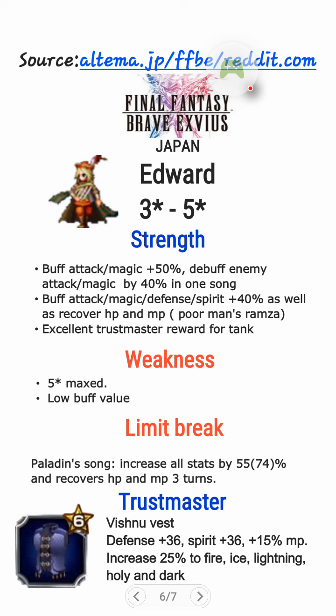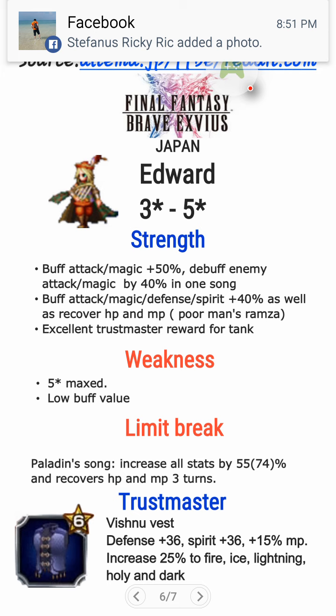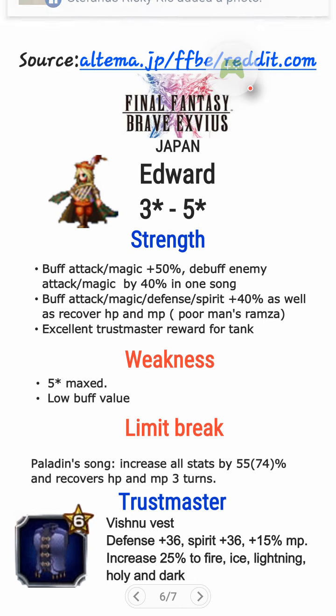Next up we have Edward — 3-star base, 5-star max, so he's like a poor man's Ramza and Roy. What are his strengths? He can buff attack and magic by plus 50%, and debuff enemy attack and magic by 40% in one song. So this is like a poor man's Roy — buff attack, magic, defense, spirit plus 40%, as well as recover HP and MP. This is like a poor man's Ramza because Ramza is plus 100%. He has excellent Thrustmaster reward for a tank. His weakness: he's 5-star max with low stats, very fragile — he'll be dead in tough battles. He has low buff value at 40%. But his 6-star awakening will be amazing — I bet he will be better than that, so he's a good Ramza substitute later on when he's awakened.